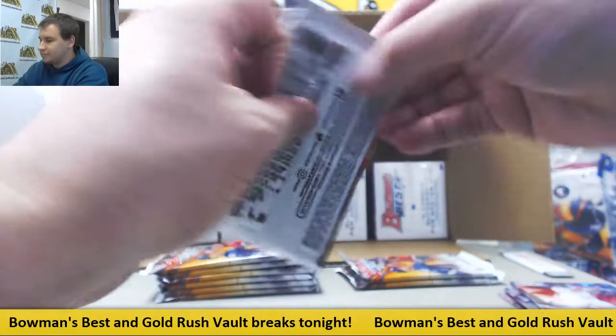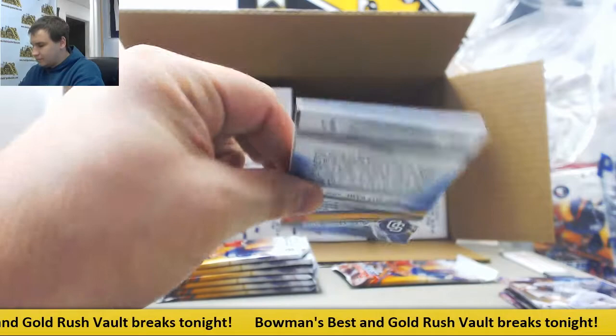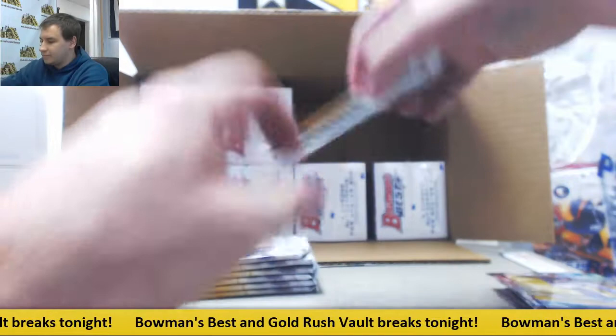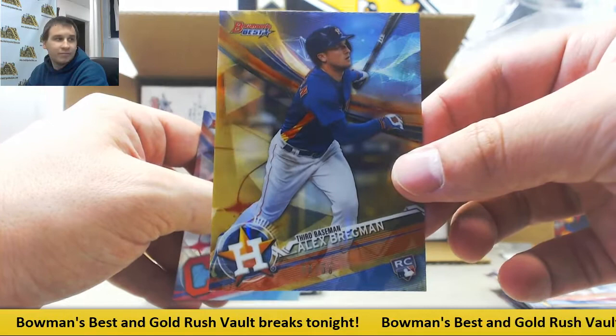Base. Insert Ryan Mountcastle. Insert Jeff Bagwell. Next auto is Jeter Downs for the Reds — that's a base autograph. And inserts and a gold to 50, nice one for the Astros, 36 of 50. Alex Bregman.